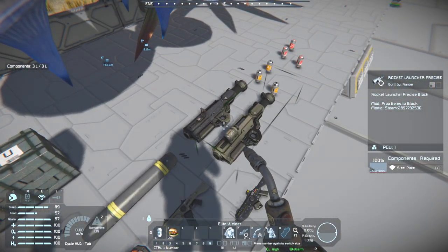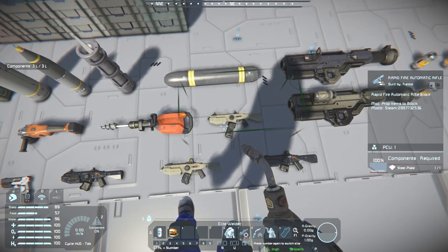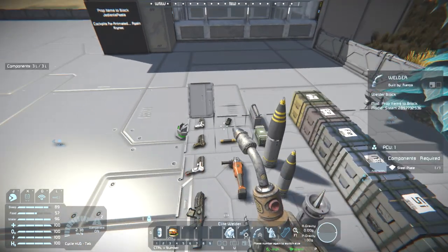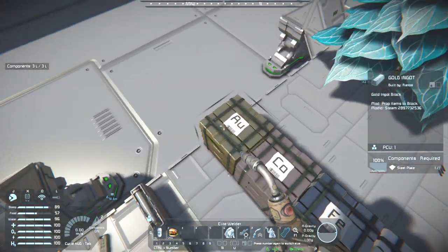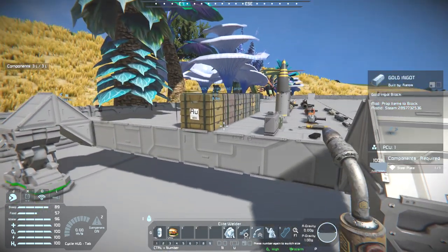For all these, they only have a single mount point and they'll automatically align themselves onto whatever you're putting them on, but they can get a bit awkward with placement. There's a single mount point for the ingots too, so you can't use these as a storage medium for the ingots.